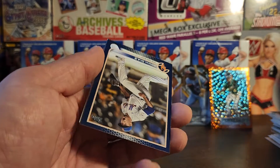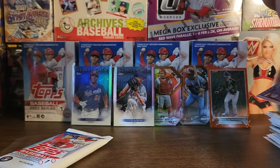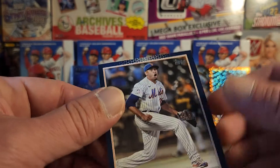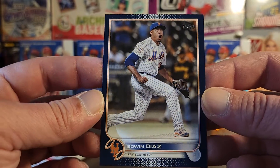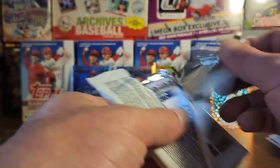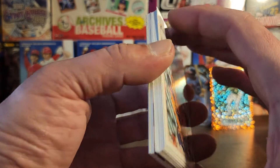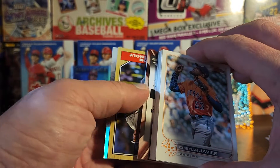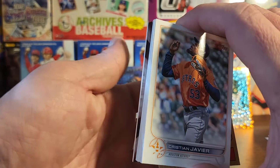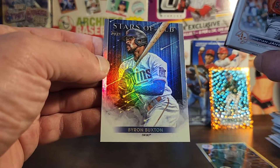Edwin Diaz, there's a Baez, Stars of the MLB — not numbered, I don't know why I thought that would be numbered. But all right, not a rookie so whatever. All right, I've already got the Trout and I've got the Wander relic, so we can pull these out. That's fine — got a Mattingly, and then a Byron Buxton.